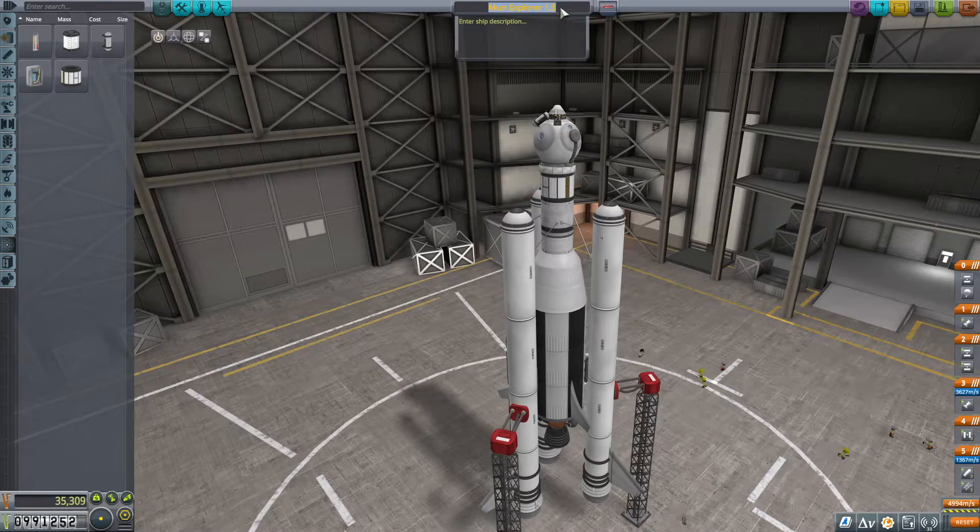I'm going to save this as version 1.6 because it's completely changed. Instead of calling it the orbiter, we'll completely change all that - we'll call it the Mun Orbiter. This is version 1.0. Let's save it and then we'll go out to the launch pad.